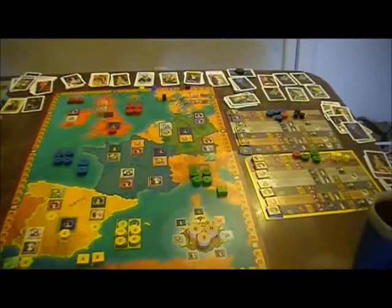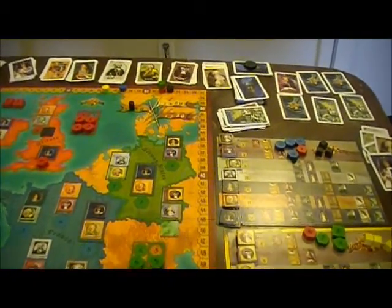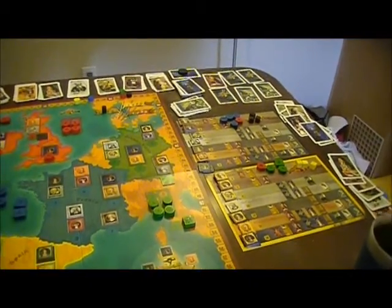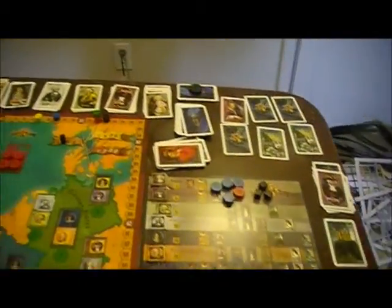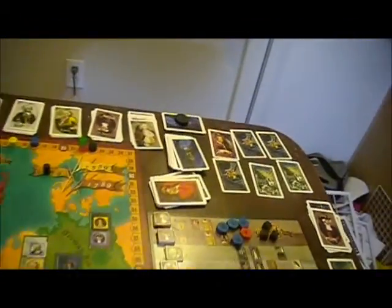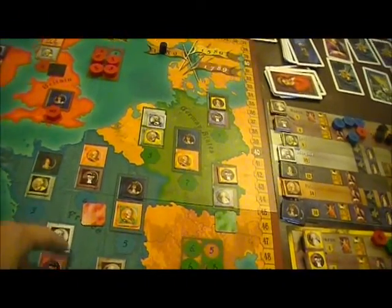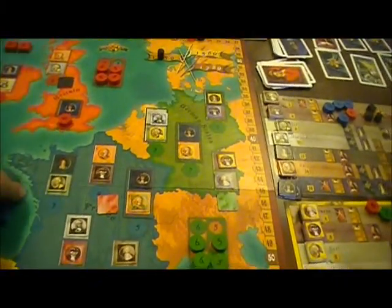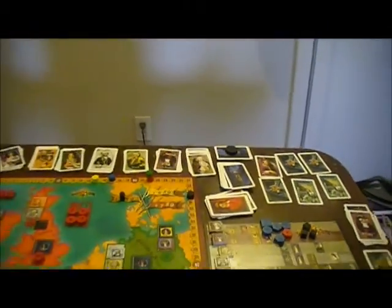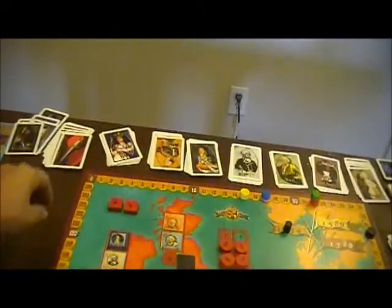Clearly other people are aiming for that in other territories, so it's not that huge a bonus. But it is a bonus over Blue, who's the other person who could have gotten that easily. The Black player has just done the same thing — he played an assassin, managed to kill this Count here, spent a pretty little courtesan, put it in, and has now gotten someone in every French territory. He grabs a 7-point bonus for that, putting him back well in the lead.